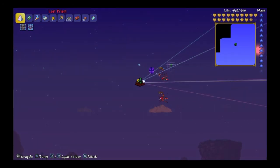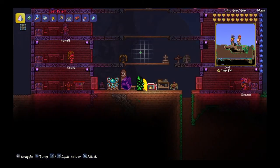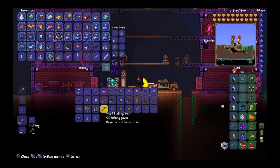You want to wait until a harpy comes, kill them — they have a pretty low chance to drop a giant harpy feather. A wyvern should come too; you kill it and get souls of flight. Then go to your mithril or adamantite anvil and craft your wings.